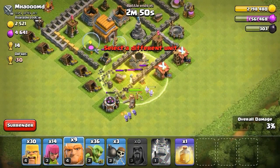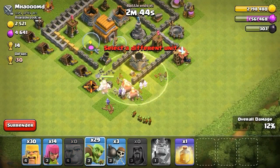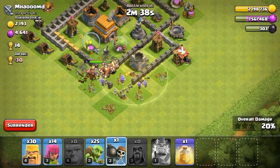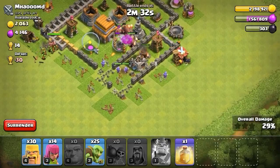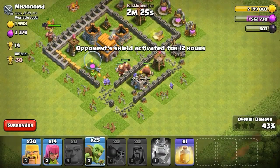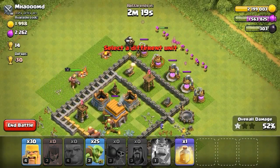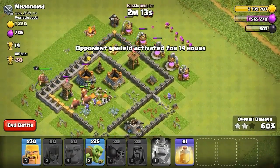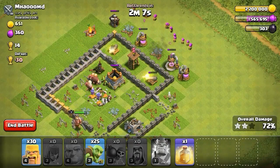Let's put our Barbarian King in there. There we go. I think that's it — I think we just annihilated him. That's going to be a free start and we're going to win 2014 trophies. So that is pretty awesome.